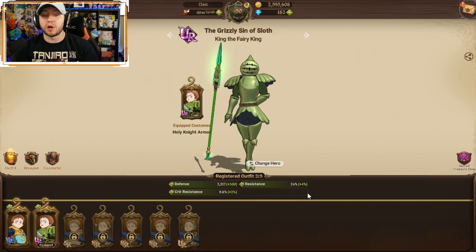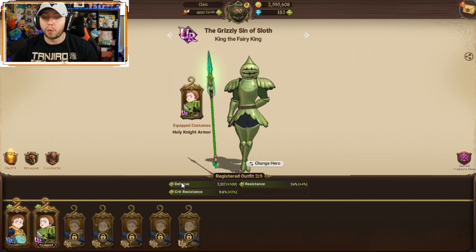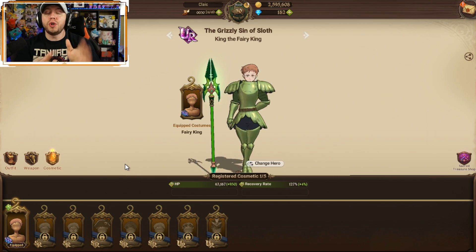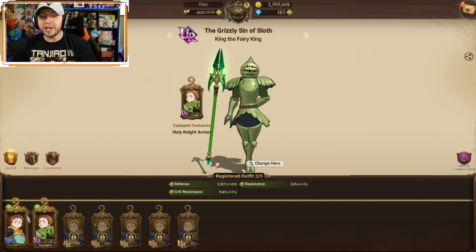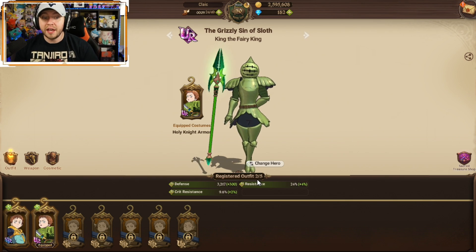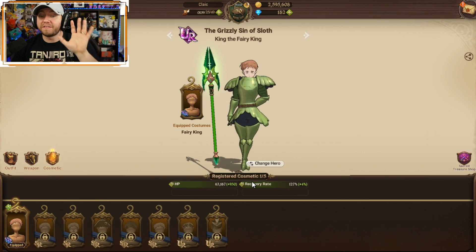First off we're going to head over to the closet. Costumes are cosmetics where you can make your unit look how you want depending on what skin you have in the game, and on top of that they're going to give you some stats. You have outfits, weapons, and cosmetics — anything from a headpiece to an eye patch and sunglasses. Now the key thing to point out is that it says registered outfit 2 out of 5. When you get to 5 out of 5, you can have up to 5 costumes active at the same time and they all give stats. So just because I have this one equipped to make my unit look a certain way doesn't mean I'm not getting the stats from the others. That means 5 outfits, 5 weapons, and 5 cosmetics will all give you extra stats, making your unit that much stronger.